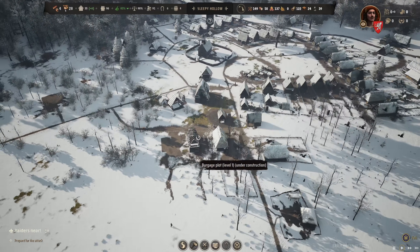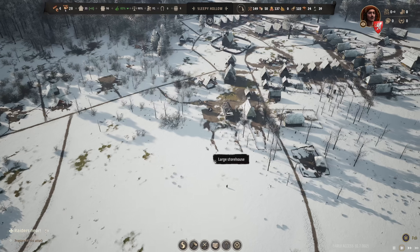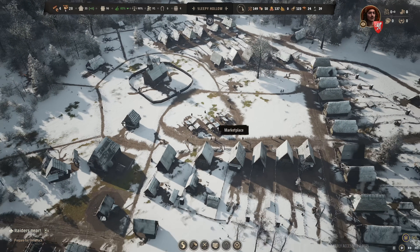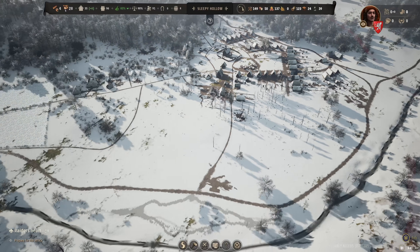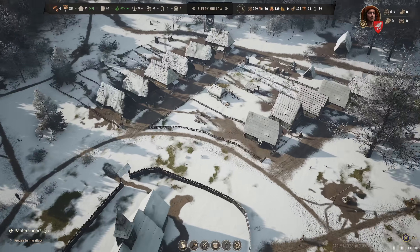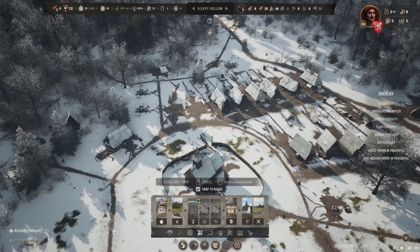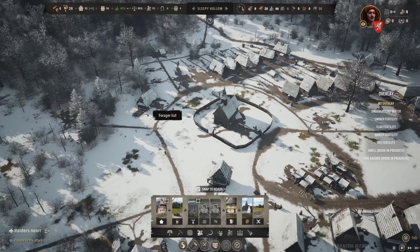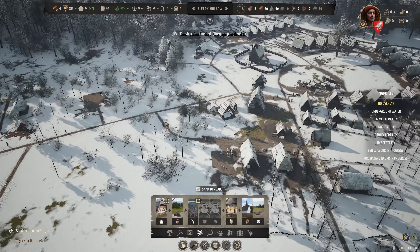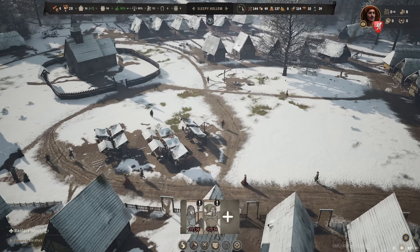High population growth means more working-age people coming along. My goal is to have more burgages as the bigger my town gets — higher density in the center and lower density outside. I'd like to add two more burgages beside the church. The next plot has been finished — five more — so I think at this point it's safe to rally.